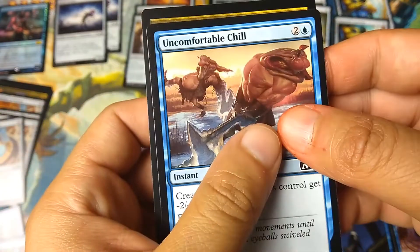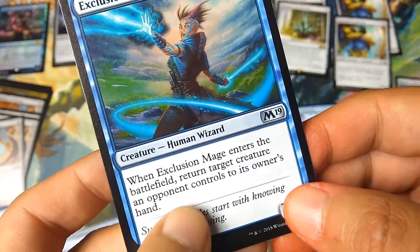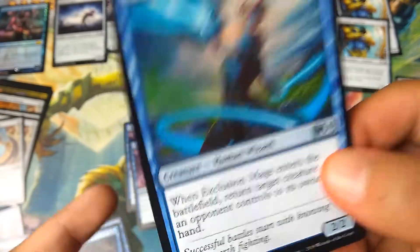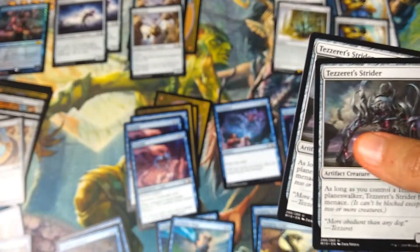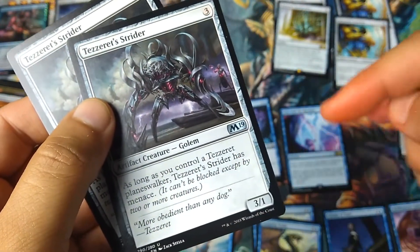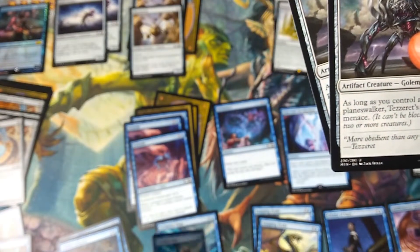Skilled Animator is so good that I want to add more of these, so instead of the Uncomfortable Chill, I'm adding another one. Next, Exclusion Mage — another 3-drop, a 2/2. When it enters the battlefield, return target creature an opponent controls to its owner's hand. Good disruption. I want another one. The deck comes with 3 Tezzeret Striders, so I'm removing one to have 2 Exclusion Mages. I'm keeping 2 Striders — it's a 3/1 artifact for 3 mana, and if I've got the Tezzeret Planeswalker, it gets Menace.